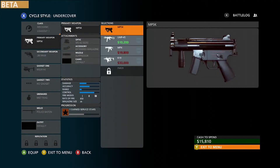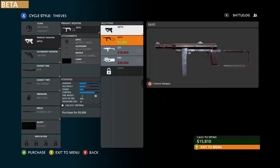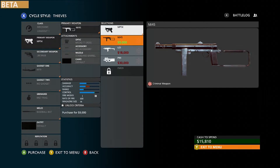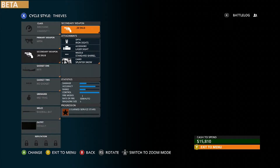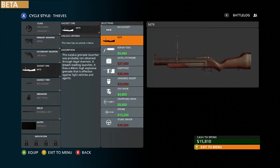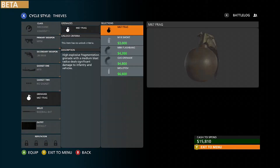Switching over to Thieves, you get different, smaller SMGs — the MA45, Uzi, and P90. The pistols are the same, and there's a different version of a grenade launcher, but everything else is mainly the same. Grenades are the same as well.